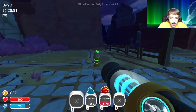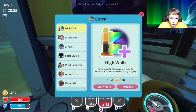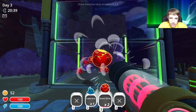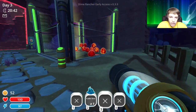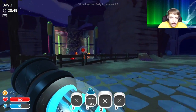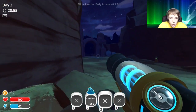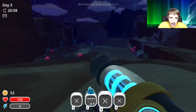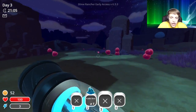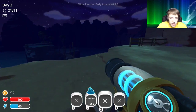We're gonna want high walls too because these guys are gonna blow up and blow each other around. We probably want a plort collector on this because if we go in there we're gonna blow up. Look how many of these guys we have! Let's see what happens when he blows — he does blow up and send them flying. I kind of want to get a chicken enclosure but we're running out of space on the farm.